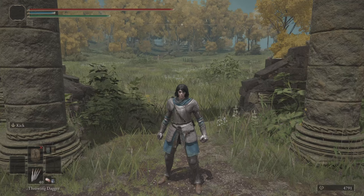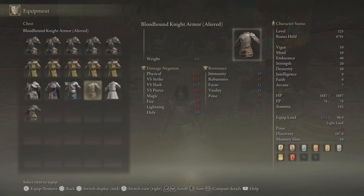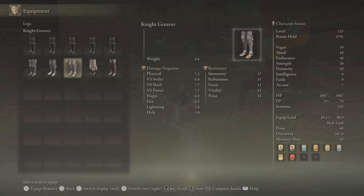Essentially, the way I have it is I have my different fashions here at the bottom, and then over here all the way at the left, I have something that is able to give me 109 poise when I wear it with the Bullgoat Talisman.